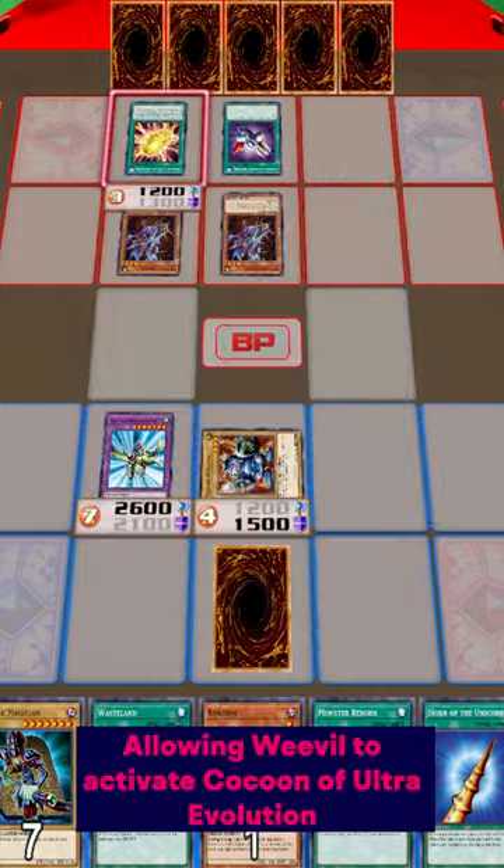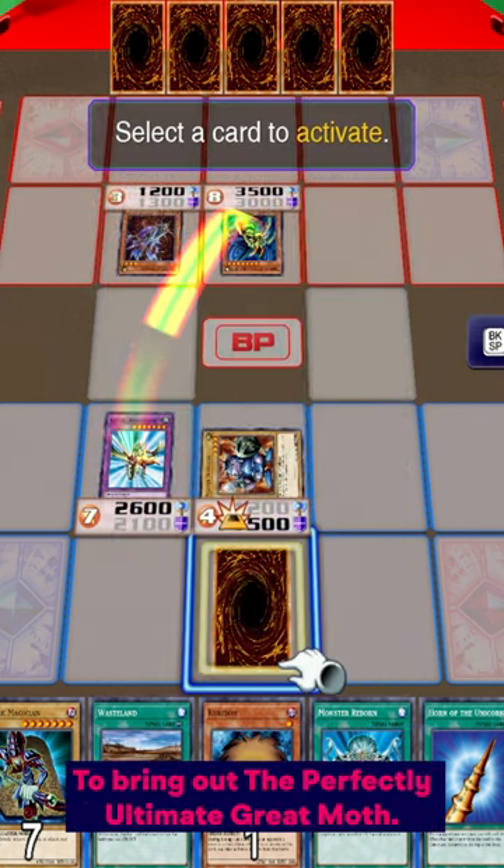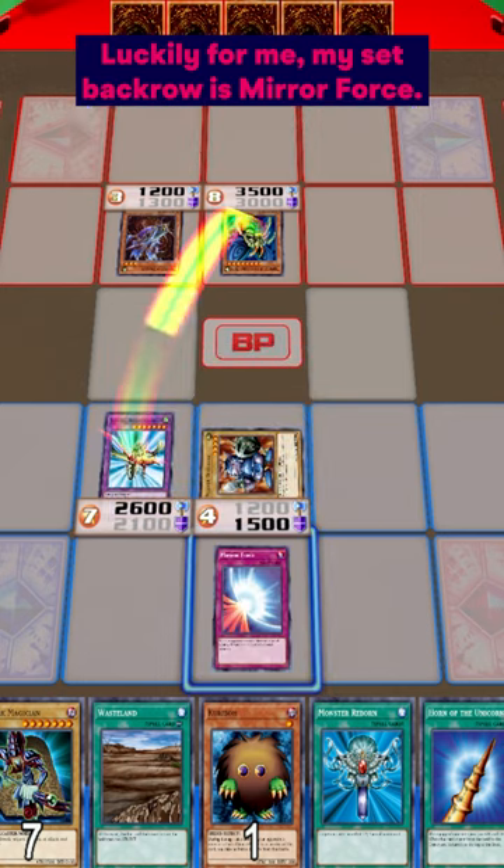It destroys my face down, allowing Weeval to activate Cocoon of Ultra Evolution to bring out the perfectly ultimate Great Moth. Luckily for me, my set back row is Mirror Force.